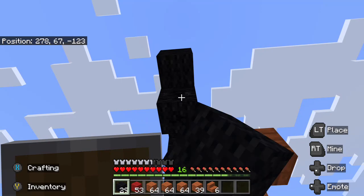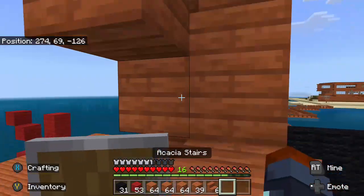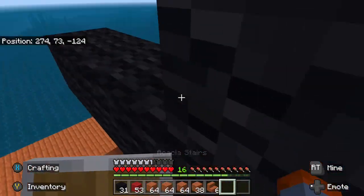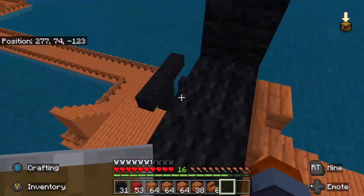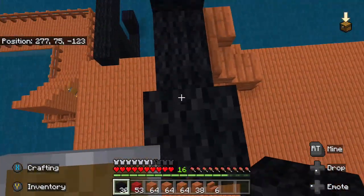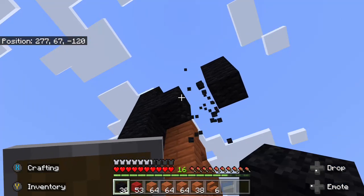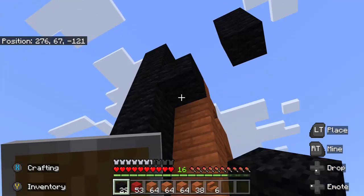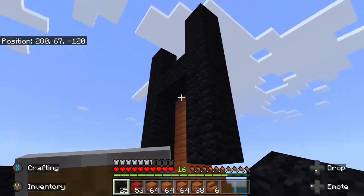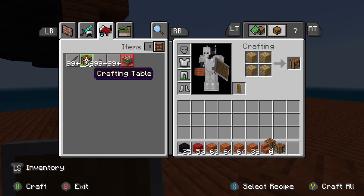Boom, there we go — just like that. Then I'm going to have to do the exact same thing on the other side. So we just have two here and build up one. Oh, I built that too high — there you go. Let me quickly make a crafting table.